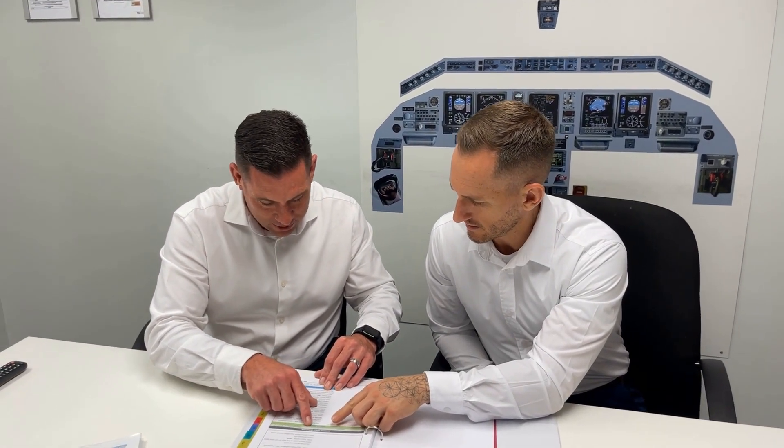Work with your simulator partner. A type rating is going to require serious effort, and the best place to direct that effort is with your sim partner. Review the procedures and make progress as a team. This will lead to long-term bonds and help create an enjoyable working environment from the very start. Remember, a type rating can last upwards of a month — you have to be on the same page as your simulator partner.